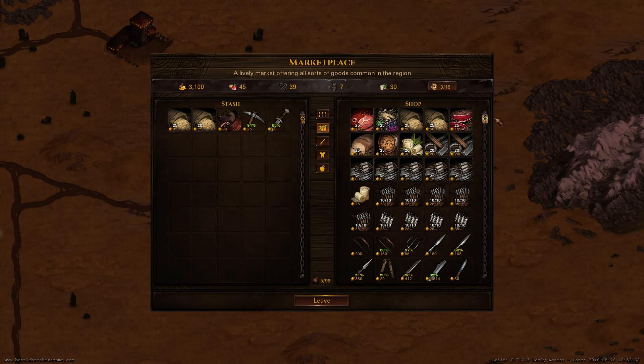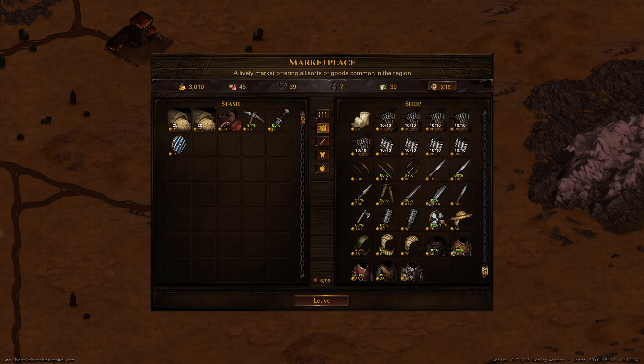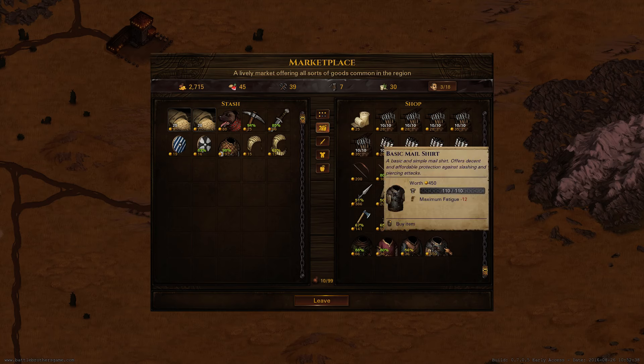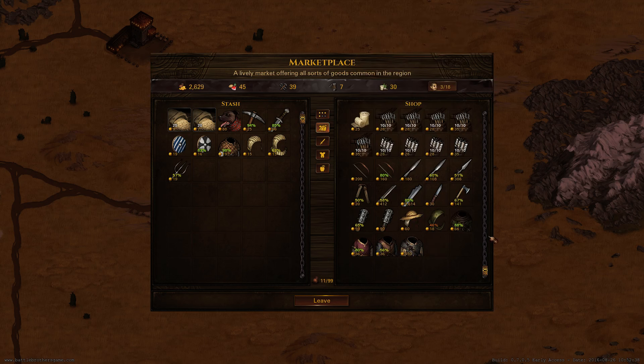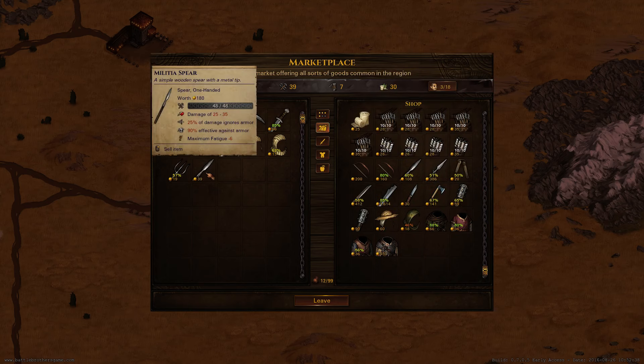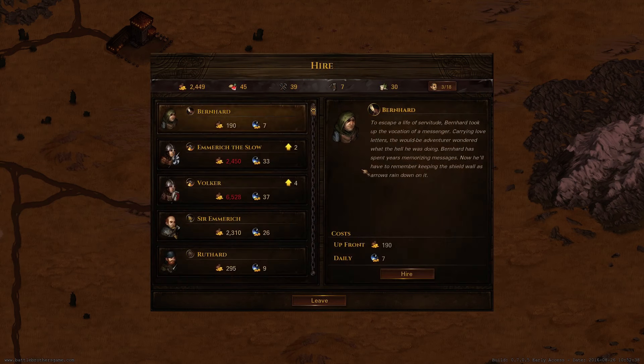Usually you should go to the marketplace because equipment is a bit cheaper there than in the specialized shops. First of all we're gonna grab some shields, some low-tier armor — this chain mail is too expensive at the beginning of the game. Maybe a pitchfork, which is also a very good weapon in the beginning. Let's grab a spear — spears have a massive to-hit bonus, so they're a very good weapon when your melee skill is really low.